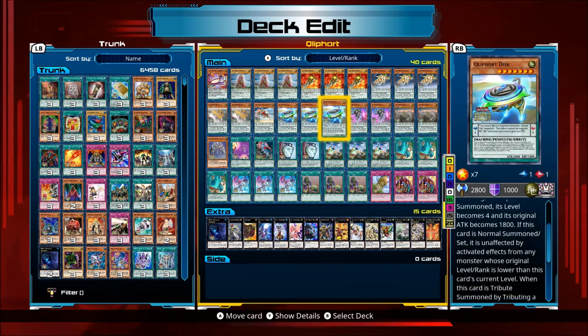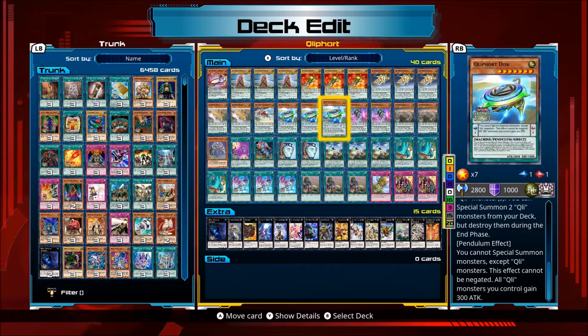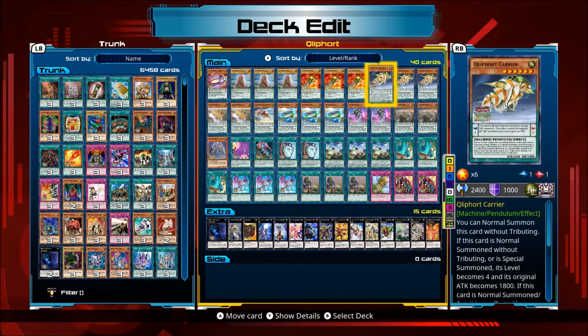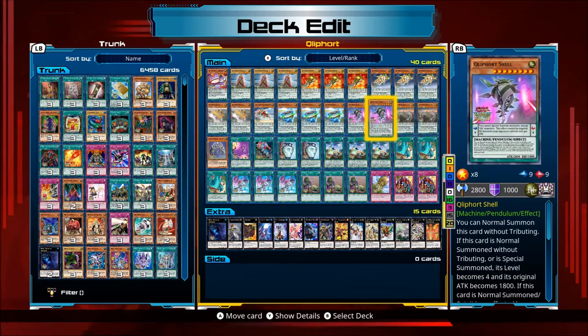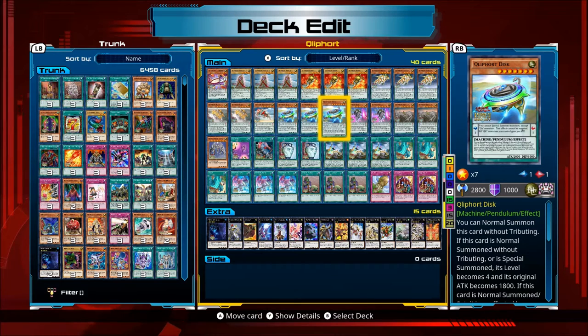Disc — when Tribute Summoned by tributing a Klee monster, you can special summon two Klee monsters from your deck, but destroy them in the end phase. It's basically an OTK machine. You have a couple on the field or one with Sacrifice, normal summon him, special two from the deck, and you can wipe them all out. If your guys are normal or special summoned without Tributing, they go to 1800. But this guy stays at 2400 if you summon one or two of him. You can OTK with this guy — he's the machine, really.